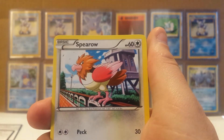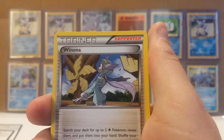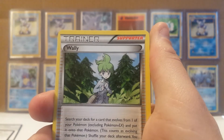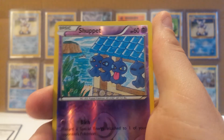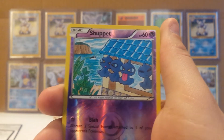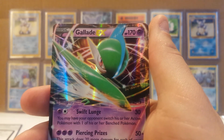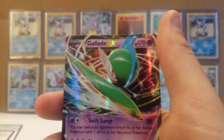Starts with Wingull, Swablu, Shuppet, Togepi, Voltorb, Winona, Dustox, Wally, reverse is a Shuppet, and the final rare for the video is... ooh, a Gallade EX! Pretty good pulls. We did get the Gallade EX and of course that Xerneas Break — probably the best pull from the video.